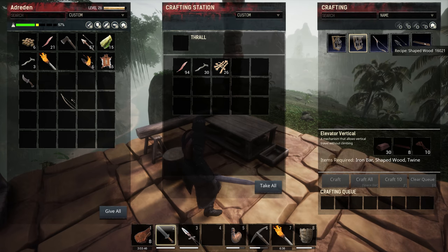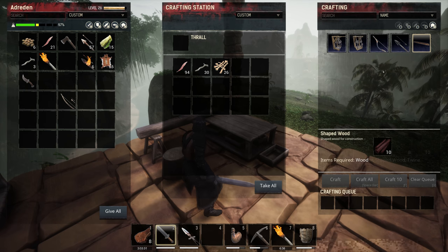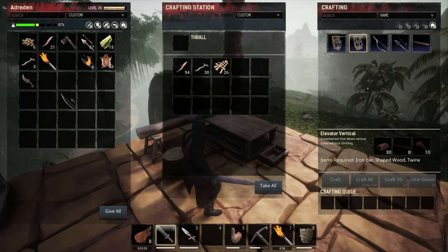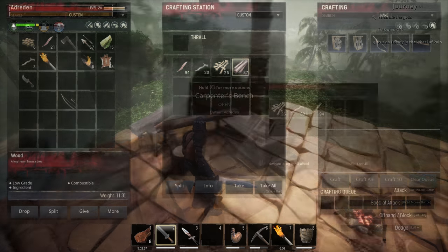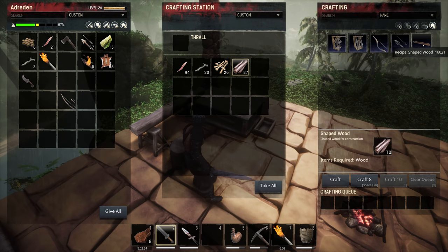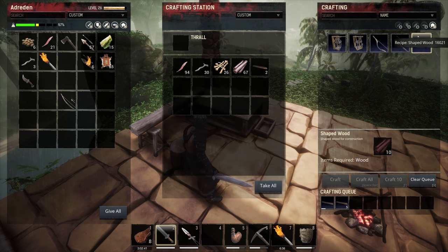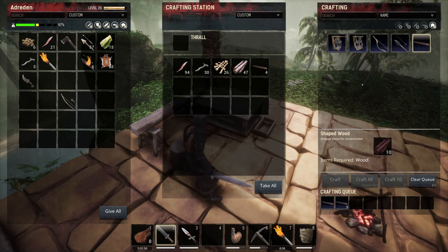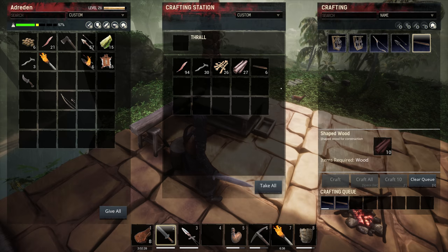Shaped wood is created in the carpenter's bench with 10 logs per one, so we're going to need 80. I think I have 80. You take your logs and go over to shaped wood and craft 8. The shaped wood was unlocked when I unlocked the carpenter's bench, so it's just part of this one. We also need twine — I'll be right back.